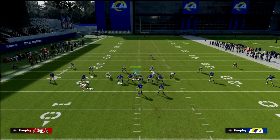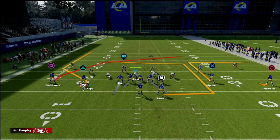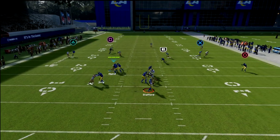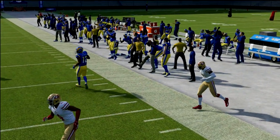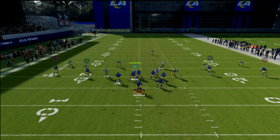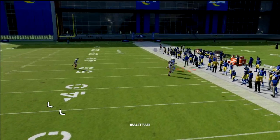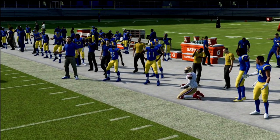Let me give an example: if we put Tyler Higbee on an out route and Jefferson on a smoke screen, the seam flat defender goes on a vertical route — he matches the vertical and doesn't guard the smoke screen. Another good example is the smash concept. This plays really well — they're going to be forced to check the ball underneath if they run smash.